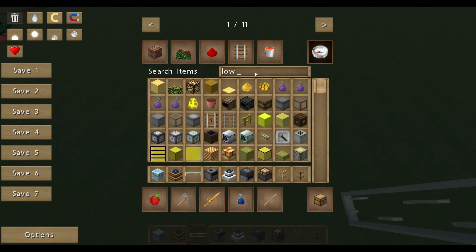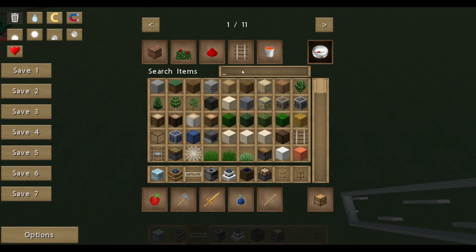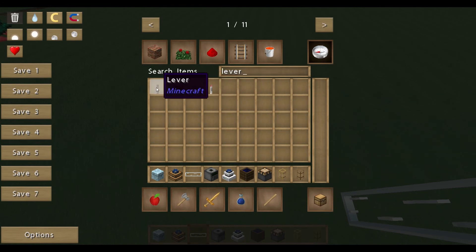So what do we need? We need some electrical engines, we need the quarry itself, and we need some electricity. I stick to low solar arrays because they are fine enough.